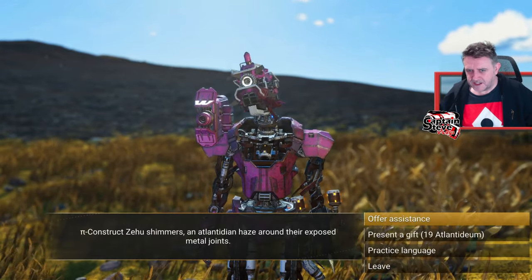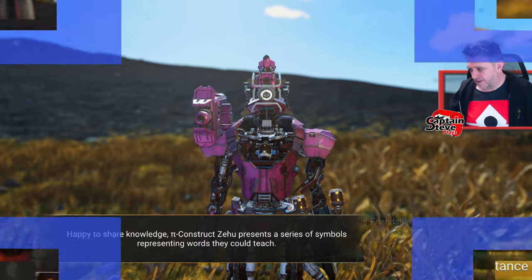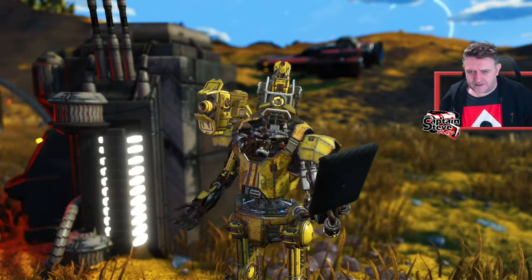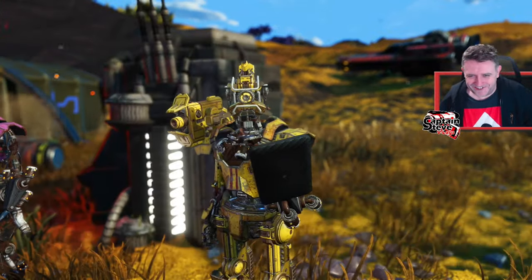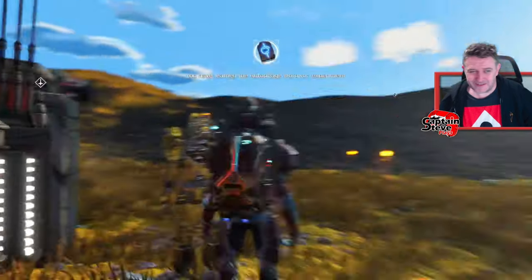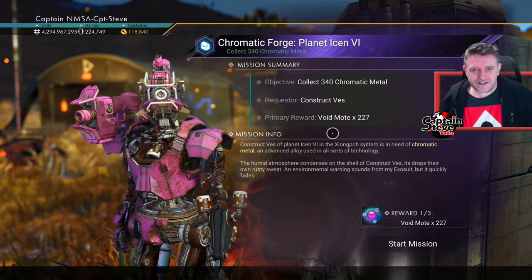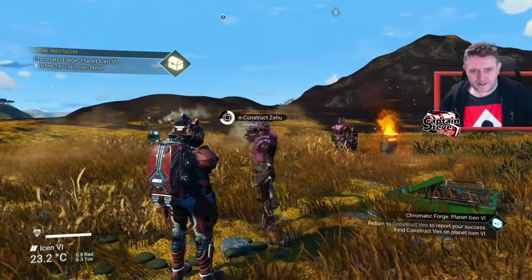Let's practice language, request dialect help — and I'm just going to learn all their words first, then go around and see what missions I can get from these guys. This one looks like Bumblebee — I like him. Let me get some dialogue help and have a look at what mission he's got. Offer assistance — kill eight sentinels. Yes, don't mind if I do — I need to test this new multi-tool! Let me check if others have sentinel kill missions too.